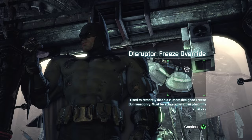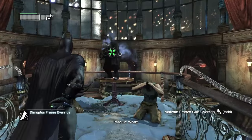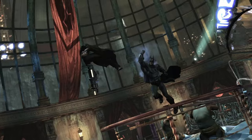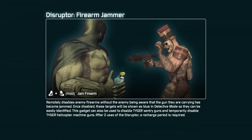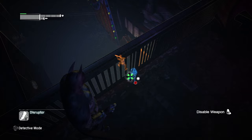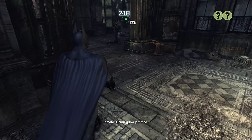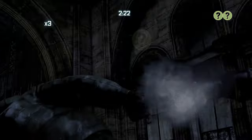Our next gadget comes from the museum: the Disruptor, which specifically disables Mr. Freeze's ice gun — handy, as Penguin is currently holed up in the Iceberg Lounge with that very weapon. Thankfully, there's an optional upgrade that takes this gadget from a very situational single use to being an absolute must for stealth rooms, disabling firearms outright. It's always satisfying seeing a thug try to shoot us and realize their gun isn't working.